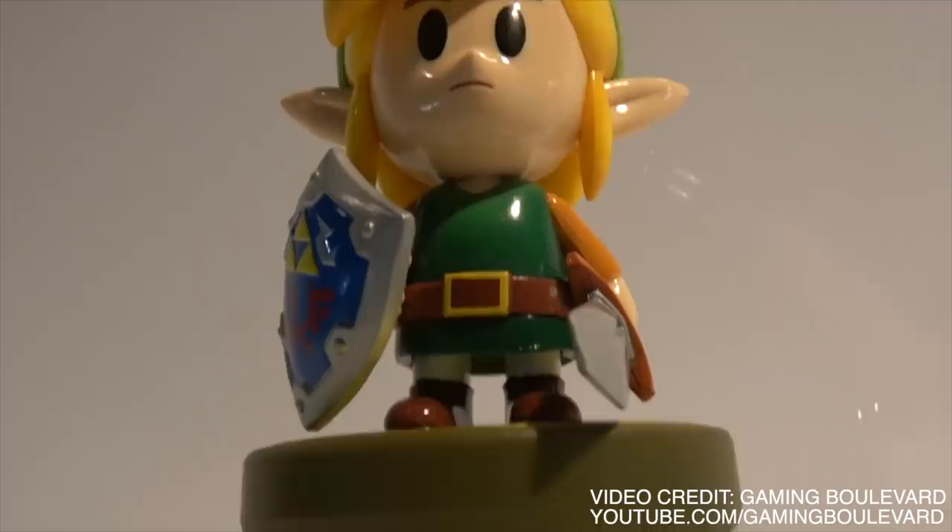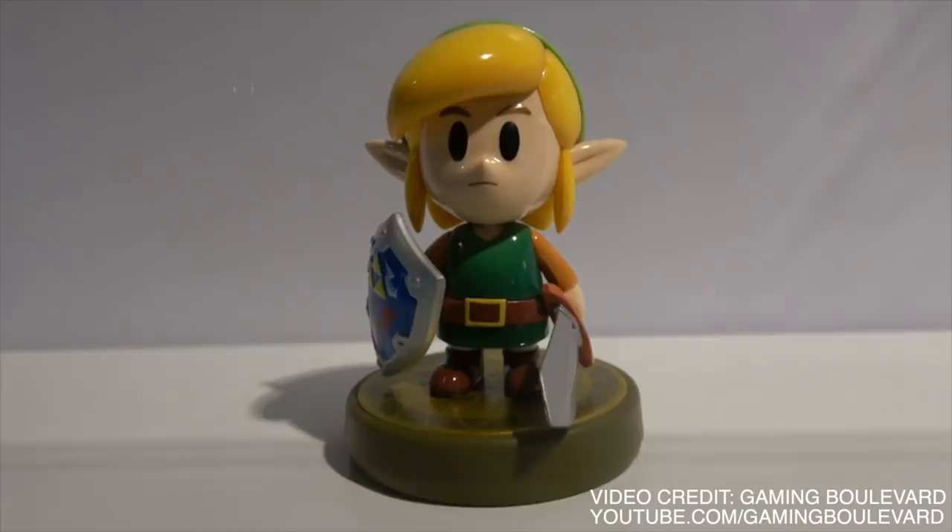First and foremost, we do know about one amiibo that is not released yet, and that's the brand new Link's Awakening amiibo. He's small, adorable, and a one-for-one recreation of exactly how he looks in game — and since the game looks like a diorama in the first place, that's not too surprising honestly.